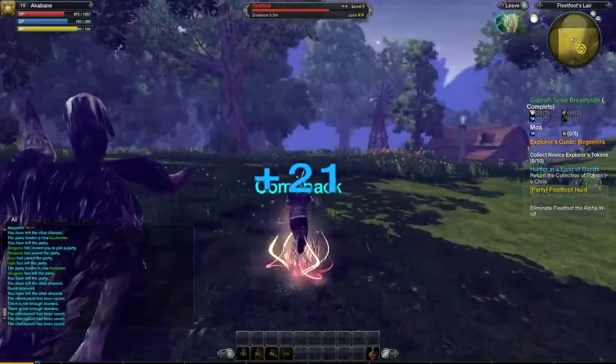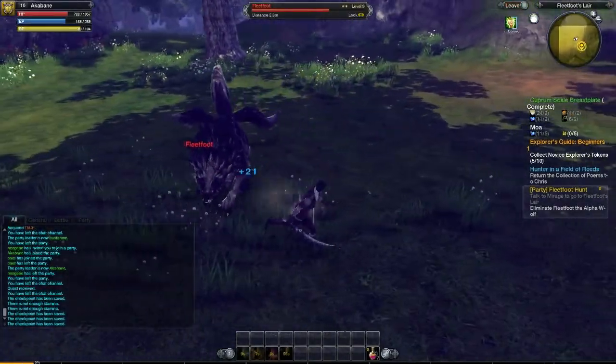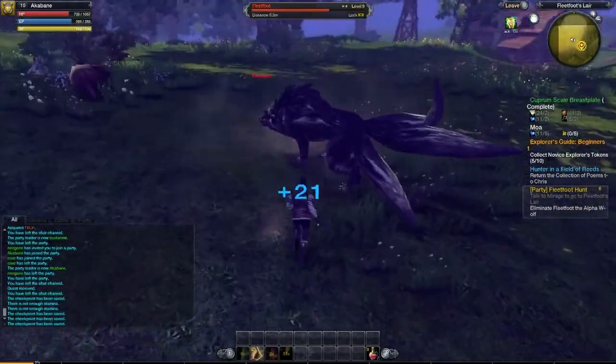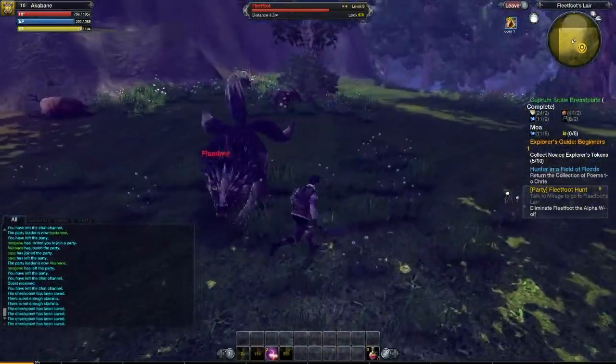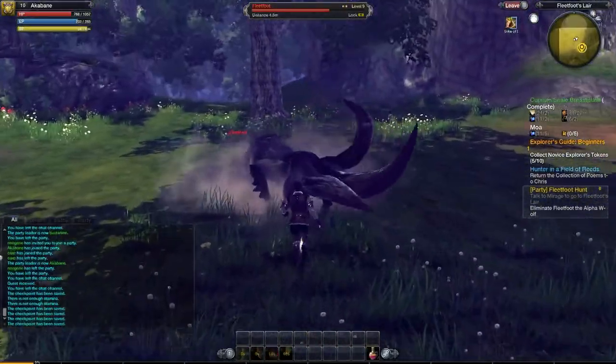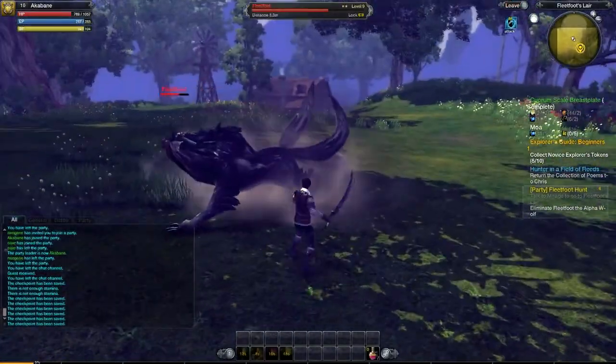Rolling gives you the invincibility frames, which is extremely important. You need those invincibility frames. If you don't, you're dead — you're going to get owned by this guy. This guy will destroy you. It doesn't matter if it's the beginning or the end of the fight; he acts exactly the same through the whole fight. He's identical.